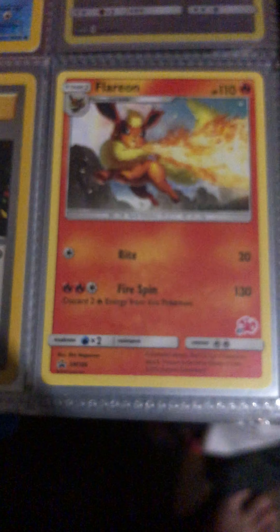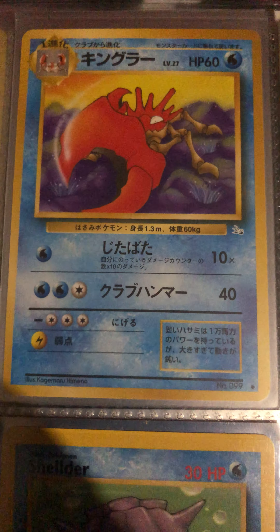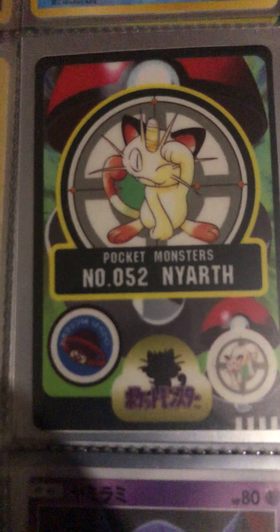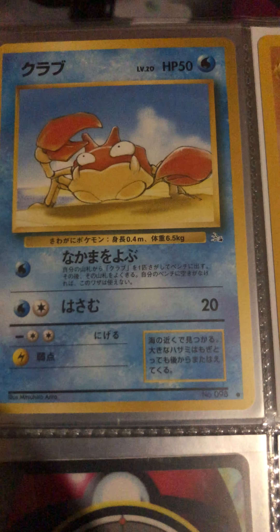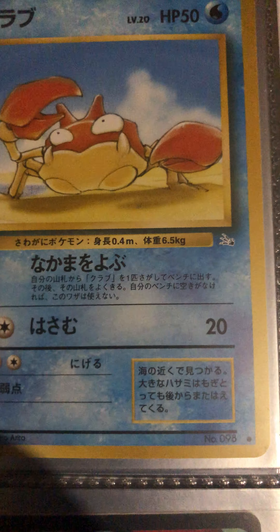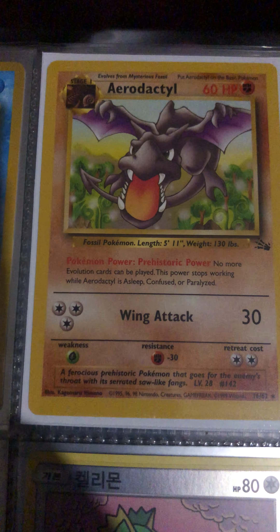Flareon promo Charizard stamp, a Kingler fossil pocket monster card, an original pocket monster Meowth sticker, another Japanese pocket monster fossil — a fossil Krabby. This one's pretty cool; it also has a weird error on the hand where it's more white than black. And an Aerodactyl fossil.